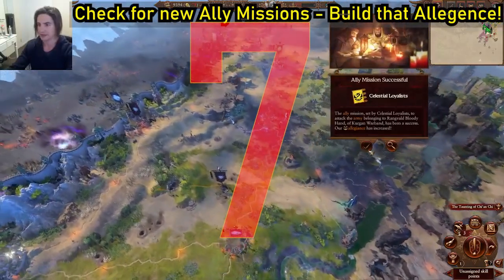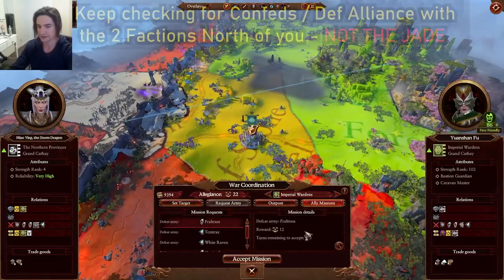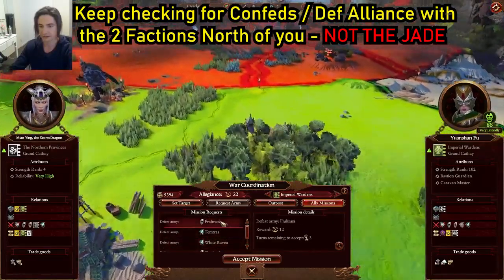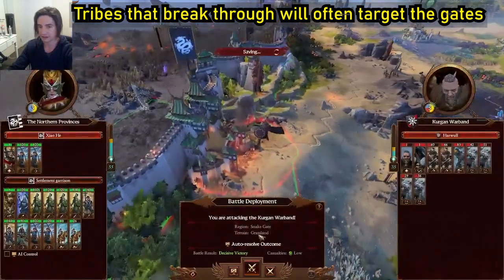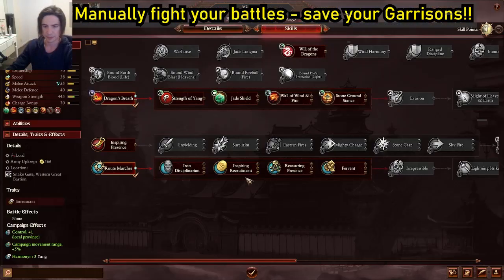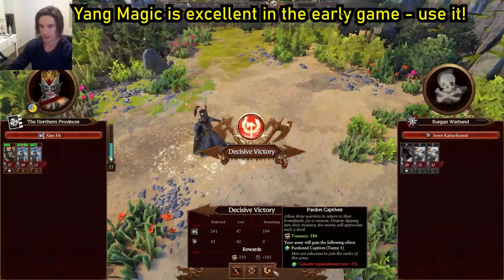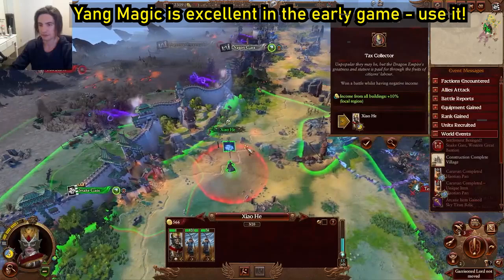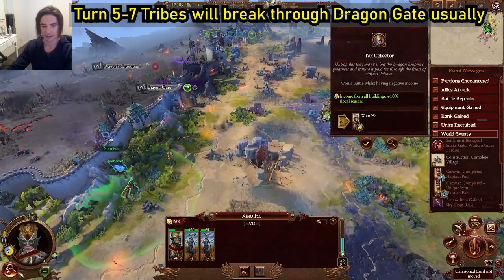That's two of our targets down in a single battle — that'll build our legion points with both of these guys, which is exactly what we want. We need to pick new targets — the Zinch guys look good. It's not uncommon for them to break through and then want to smash both gates down, which is actually a good thing because it'll help clear off the rest of their invasion. Finish him off and give ourselves all the fire. Take the replenishment. Now we're going to move Miao Ying up as high as we can, maintaining 25% remaining movement, and she's going to get the Dragon Gate next turn.